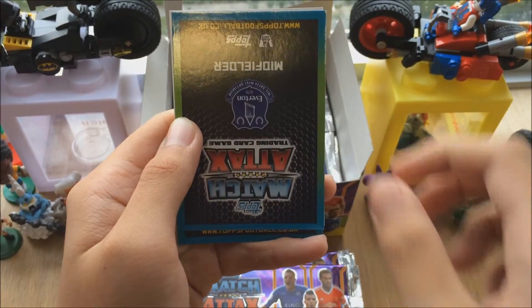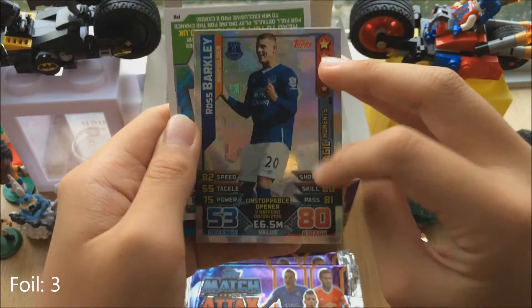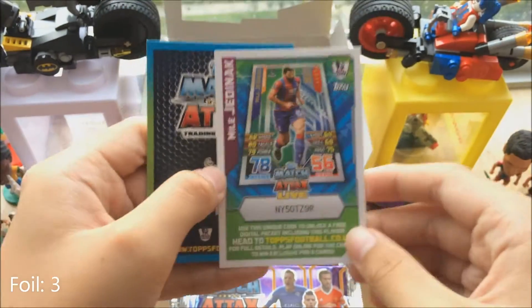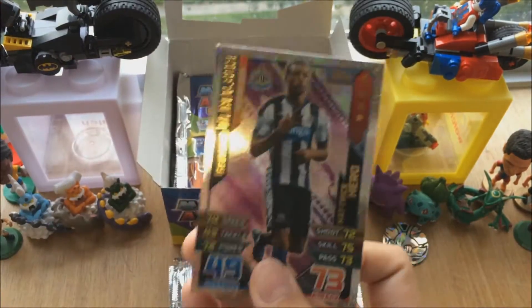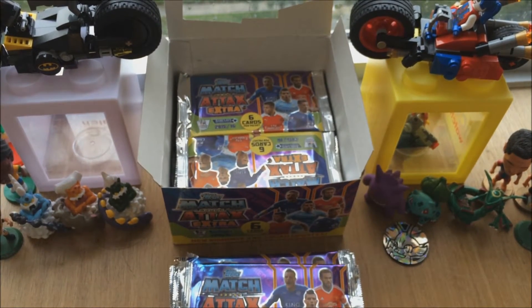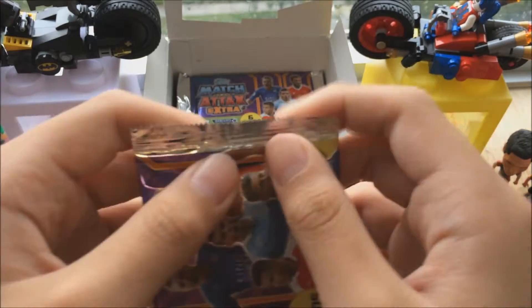Okay so there's McNair, Wes Brown, Stanislas — I thought it was Shelby as well. We got two foils in this one, which is good. Ross Barkley magic moments — I can't recall whether I have him already. And another hat-trick hero: Georginio Wijnaldum! Already two foils, and that is another one added to the collection. Three foils in two packs!